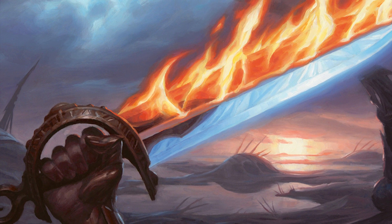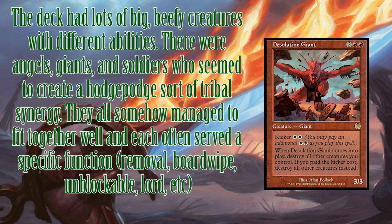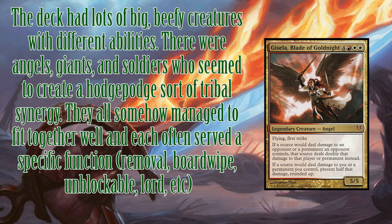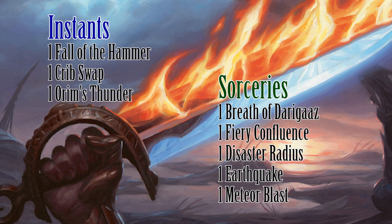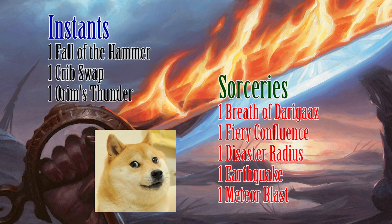I was quite impressed with the creature selection for the deck, and it was very enjoyable. There were some interesting and underused inclusions that I thought were kind of fun, all things considered. Desolation Giant, a card that is often overlooked, served both thematically as well as a decent boardwipe for the deck. I was also very happy to see that Gisela was reprinted for the deck. Spell-wise, there were enough instants and sorceries to help us with our attack-until-dead strategy. Cards like War Storm Surge acted as removal as well as damage to players, and the deck had ample red damage-based boardwipes.